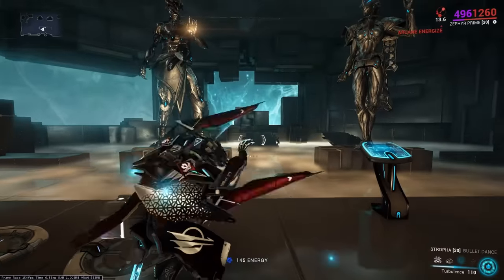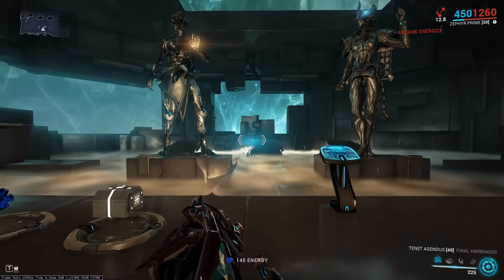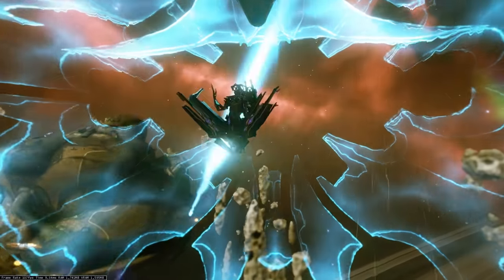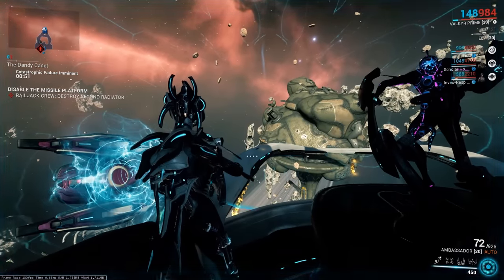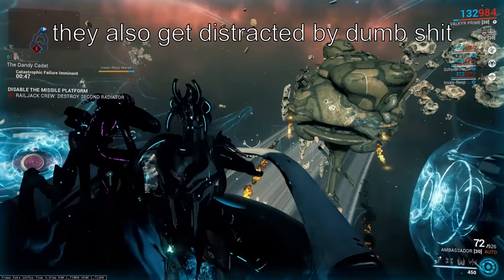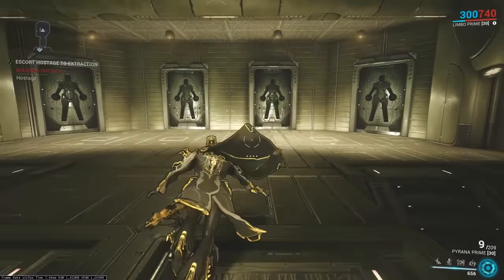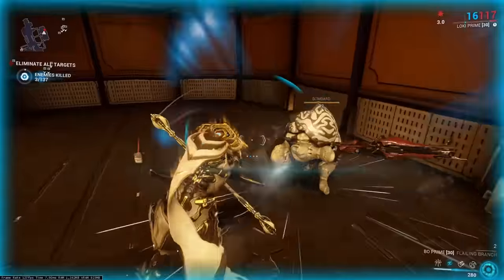Zephyr's Jetstream Augment is the only way to boost the projectile speed of both the Stropha and the Tenet Agendus. If you enter the Index from the Dojo Navigation Room, you'll always get the Corpus Snowbase map. AI Railjack pilots will try to target radiators and reactor weak points for you, though they often try to shoot important things from the opposite side. If you extract from a rescue mission while the hostage is bleeding out, you'll still win.